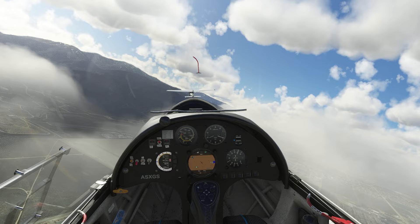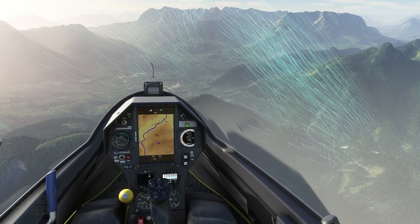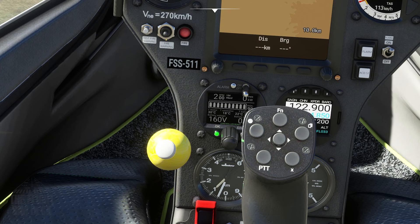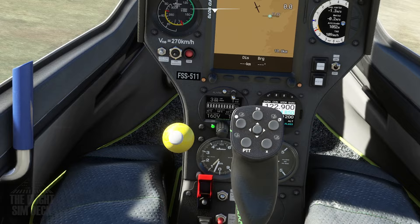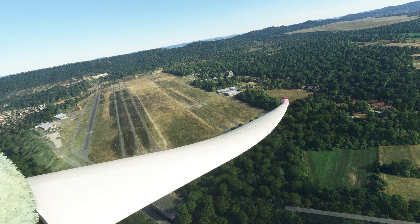Another new feature is the visualization of thermals. This can be turned on in the weather menu and will show you where the lift is coming from — another great way to learn and study how gliding works. But on that note, I just want to say thermals are not necessary for gliding. That's the biggest misconception I've seen since they were introduced to Microsoft Flight Simulator. Thermals are used to gain more lift as you fly, but that's not always the goal. There are so many other facets to gliding.